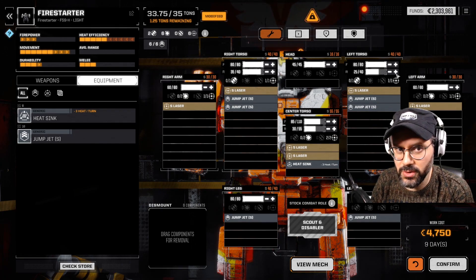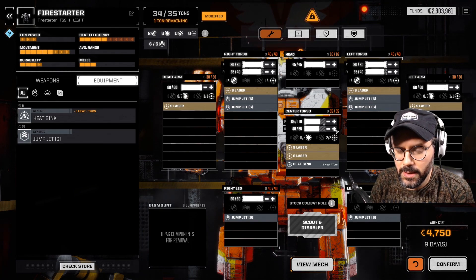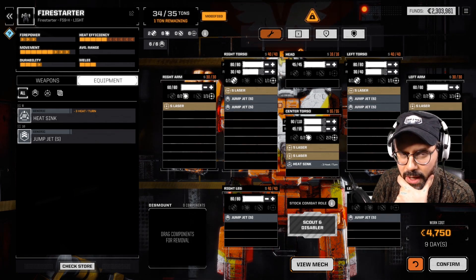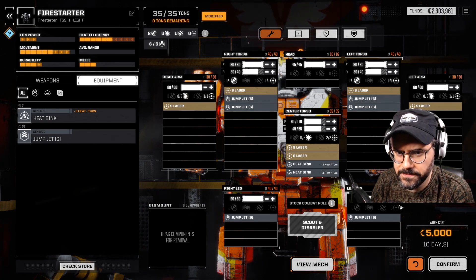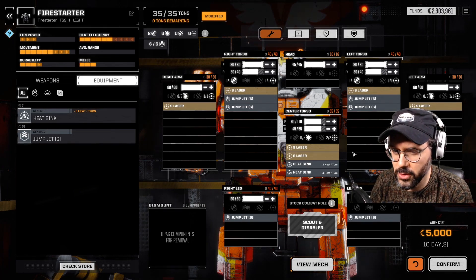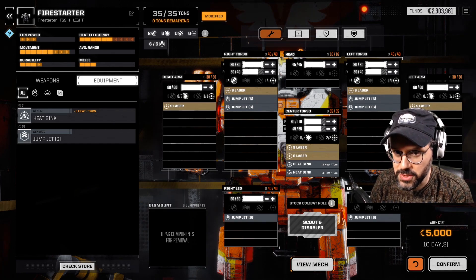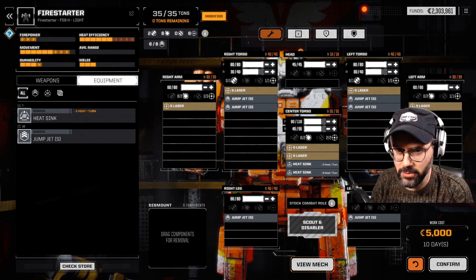I'm going to get the front torso up to 35 and this one up to 40. That's not bad — that's pretty good armor. Then we go with another heatsink, which will help from a heat efficiency standpoint. Pretty solid mech, fairly heavily armored for the weight. We've got 680 armor. We could put a little bit more armor into it, but a full ton wouldn't make a whole lot of sense.